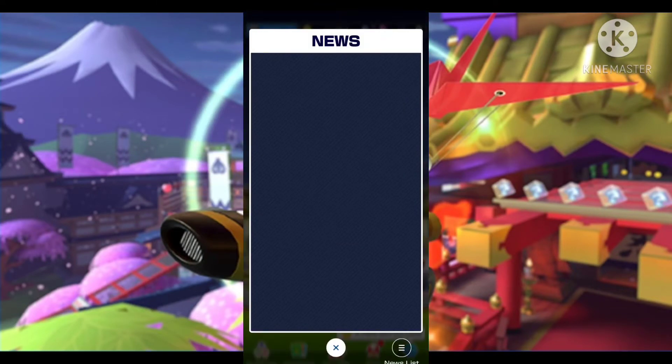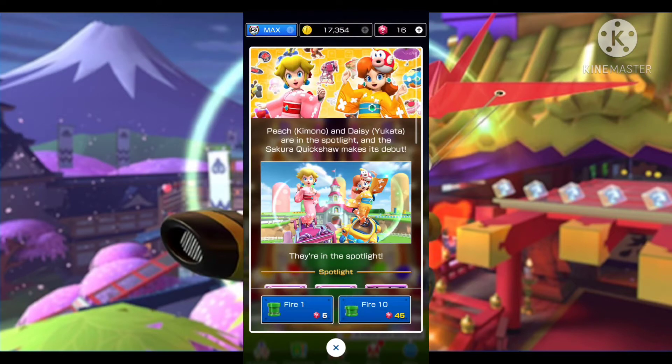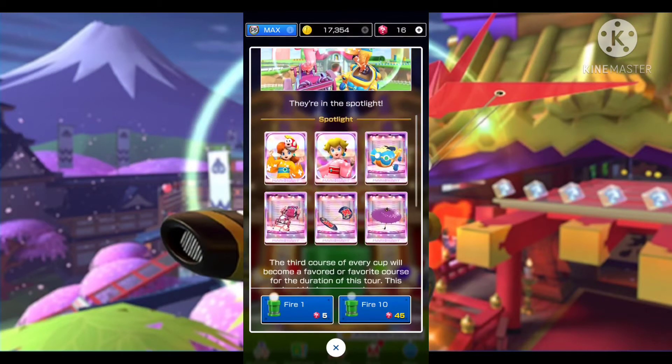For today's login bonus, it's going to be the coin rush ticket, which I can really use to get some extra coins. In the news: rankings and challenges have been updated, the second pipe is here, Peach Kimono and Daisy Yukata are in the spotlight, and the Sakura Quick Shaw makes its debut as the new cart in this game.